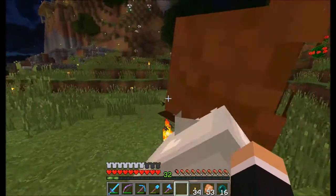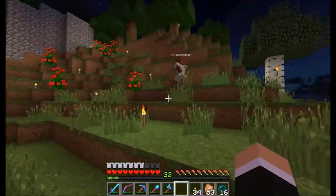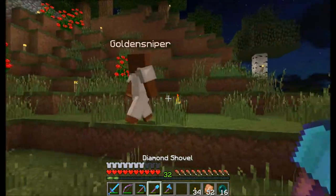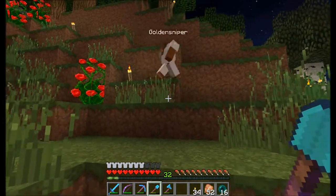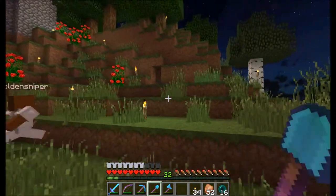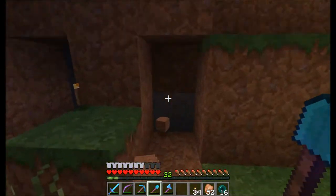Hey guys, it's mymat224 here and I'm building with Golden Sniper. We're gonna build a potion hut. So where should the entrance be? I'm thinking right over here — we want it to be in the middle where we have a lot of room. Maybe where that torch is right there.